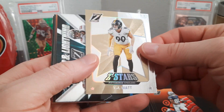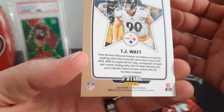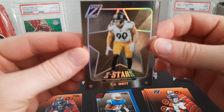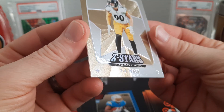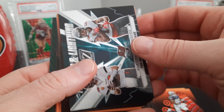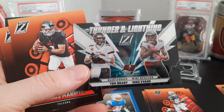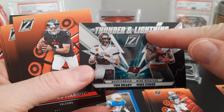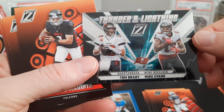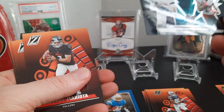Rookie Isaiah Spiller is good. I like the inserts in this — this is why I buy these fat packs, the inserts are sweet. This is another PC one. Inserts are so nice and they're on a thicker card stock. Z Stars — TJ Watt — and we got Thunder and Lightning. Notice they got the N in there, it ain't 'lighting,' it's 'lightning.' Thunder and Lightning — this is a Tom Brady and Mike Evans, another TB12 one.